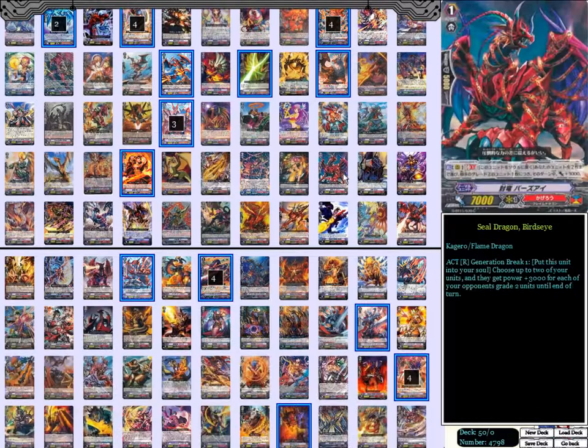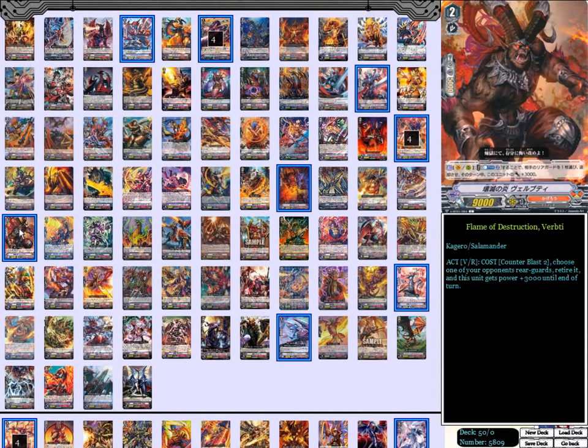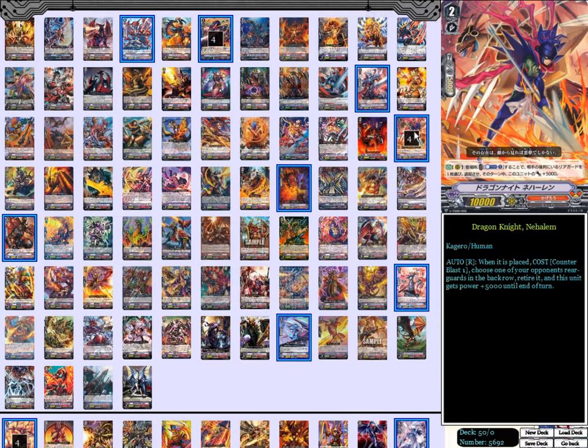That's it for the grade 1s. Moving on to grade 2s — we're only running 8. Four copies of Berserk Dragon: automatic on the Vanguard or rear guard circle, counterblast and soul blast one — choose one of your opponent's rear guards anywhere, doesn't even have to be in the same column, doesn't matter what grade — retire it. If it's on the Vanguard circle, draw a card. Auto on rear guard circle when it attacks the Vanguard — if your rear guards outnumber your opponent's, it gains plus 3,000 power until end of turn. Then four copies of Dragon Home: automatic on the rear guard circle when placed, counterblast one — just counterblast one — retire one opponent's rear guard from the back row. Doesn't have to be the same column. Retire it and it gains 5,000 power until end of turn — free, not conditional.